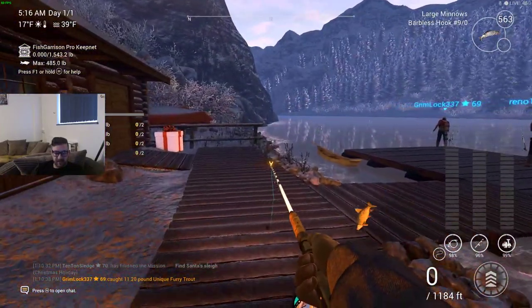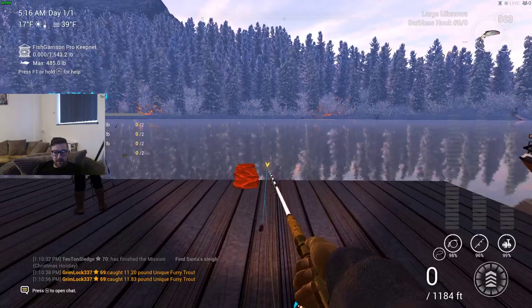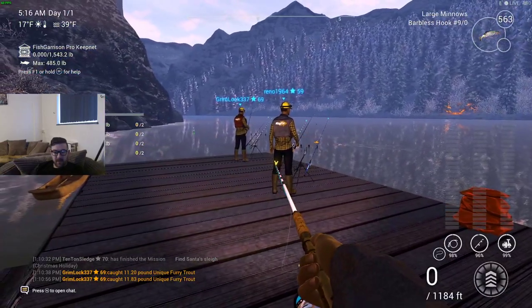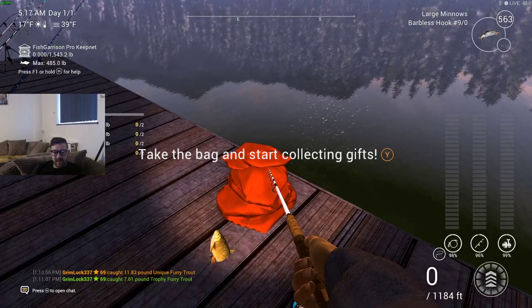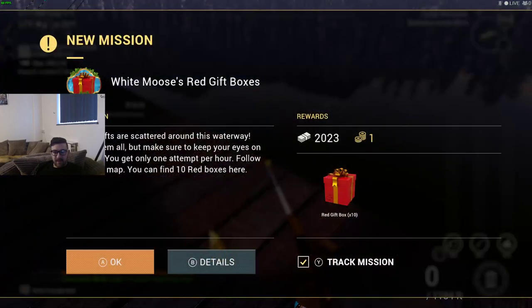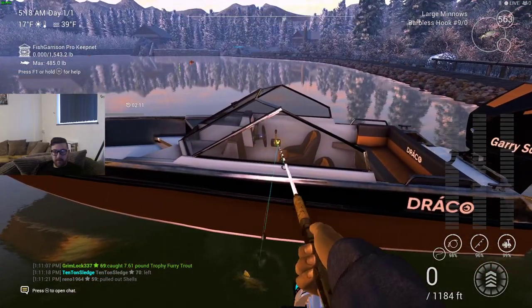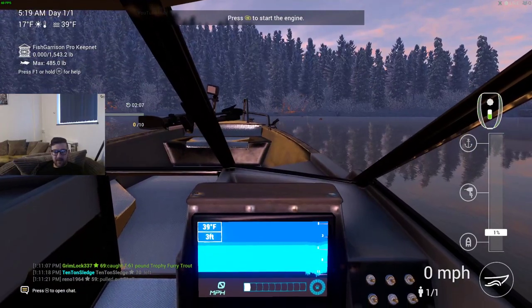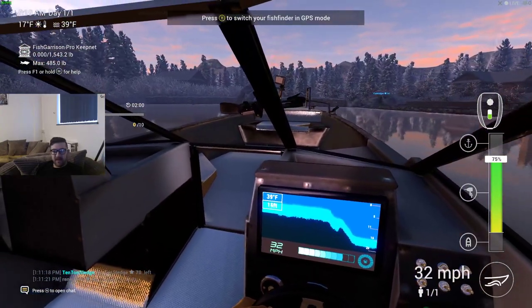It's a good job I didn't try to catch those other fish because what I'm doing right now wouldn't be working out. Look — he's had two uniques in one, he's on a roll! Okay, can I do anything — take the bag to start collecting gifts. Santa's gifts are scattered around the waterway — collect them all and make sure you keep your eyes on the timer. Okay, so there's the timer. I'm guessing we've got to do this in our boat by the looks of things, and unfortunately I haven't got the boat I'd really like to use.